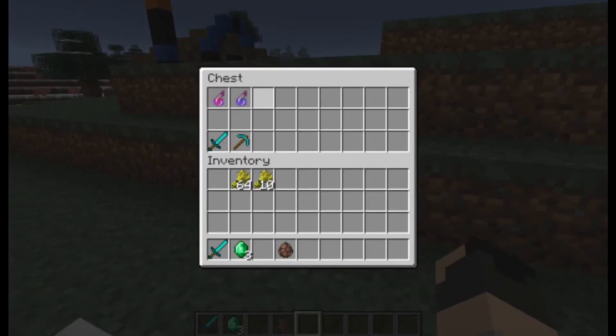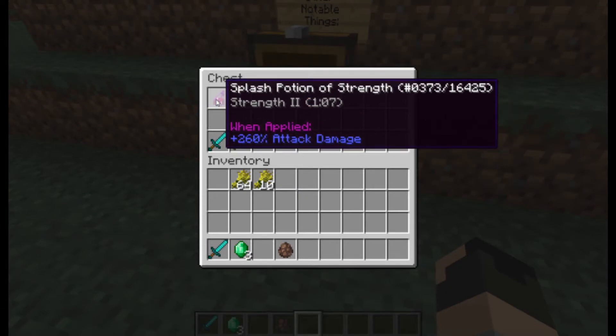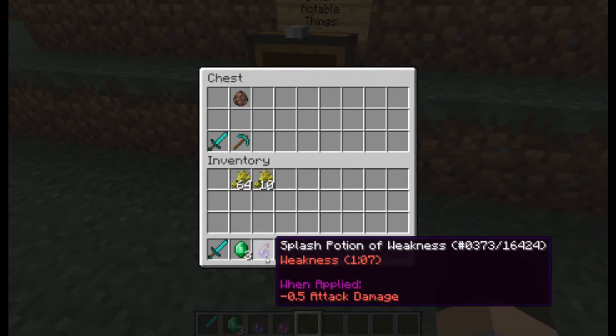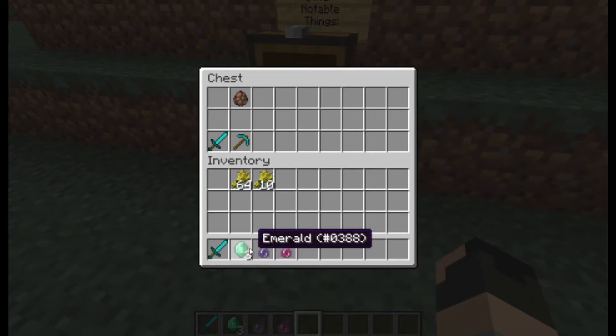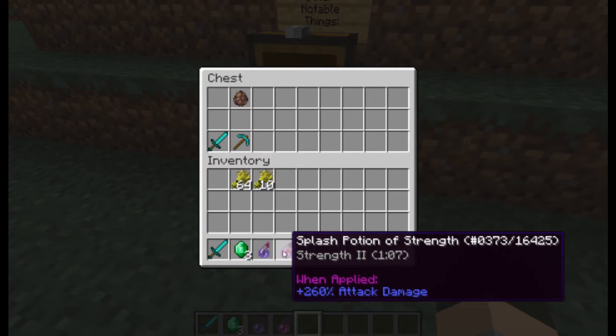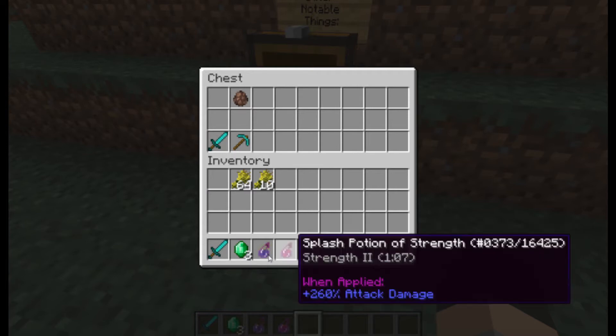Another notable thing in this snapshot is they added item stats and tooltips — they explain what things do, like strength potions and how much attack damage weapons deal. It just helps with knowing what to choose, especially for weapons. I found out a golden sword and a wooden sword are the same damage. The potion stats are really helpful too — like, plus 260% attack damage for a strength potion. I did not know about that before, and that's pretty crazy.